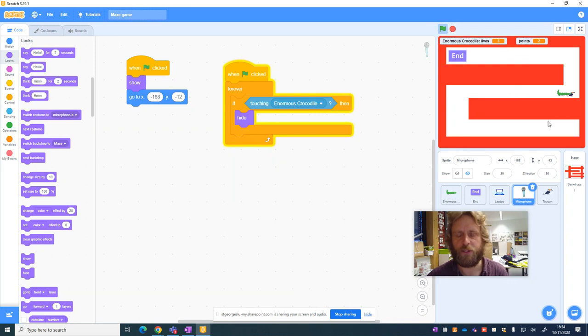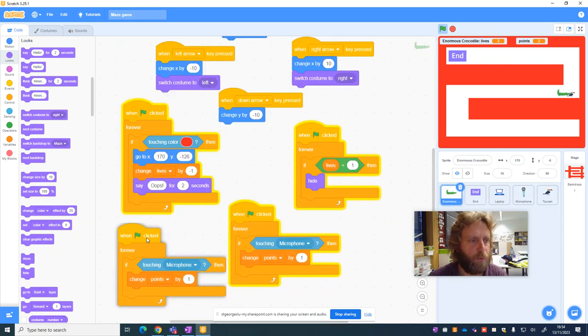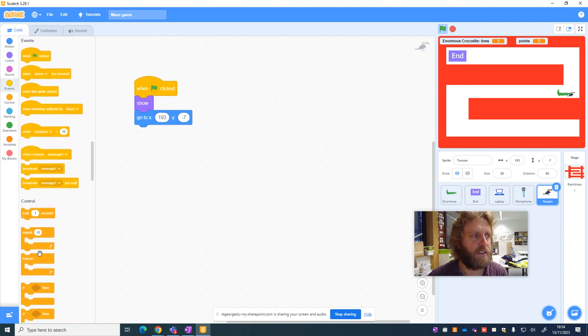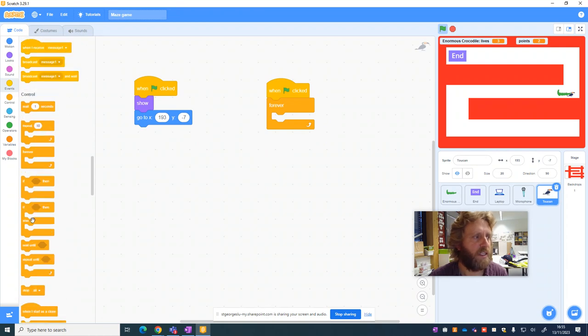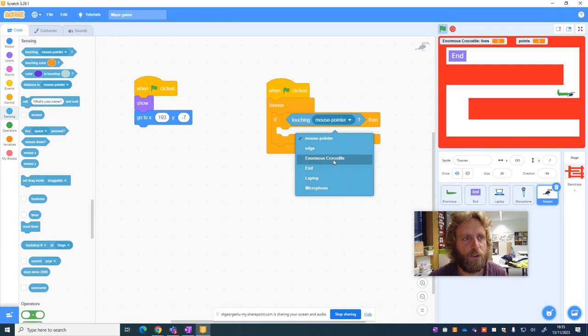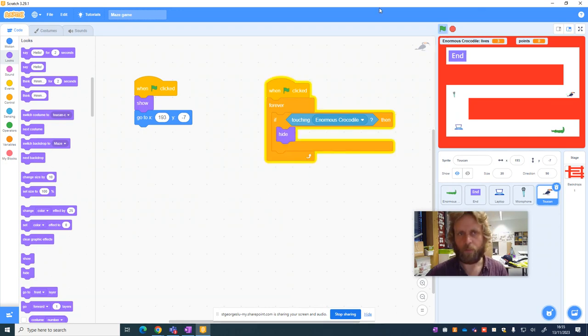Now for the toucan — it's slightly different. Touching the toucan should lose a point or a life. On the toucan we duplicate the block from the microphone and change points by minus one, or change lives by minus one. We also go back to the toucan sprite and program it to disappear on touch: Events, when the green flag is clicked, forever — if touching the enormous crocodile, hide. This way we don't lose endless points from the toucan.